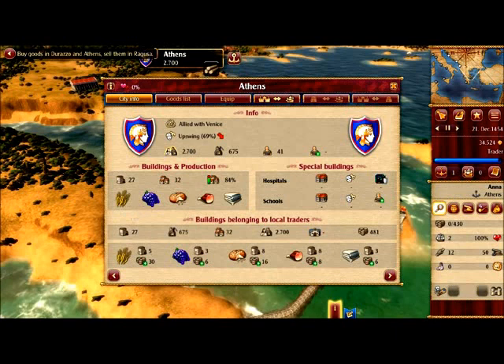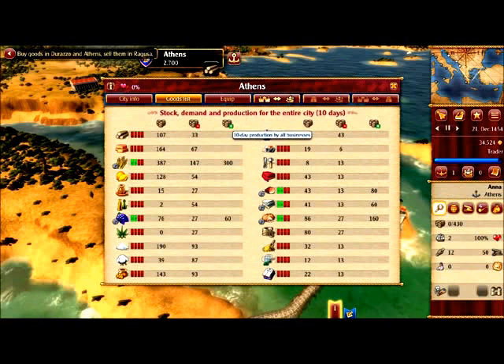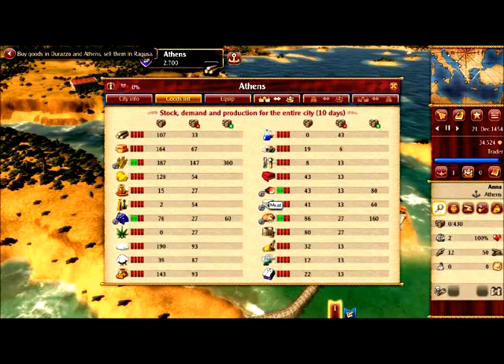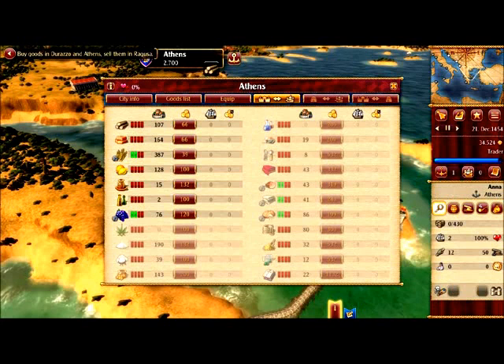First let's look at the city info — what are they producing? They are producing grain, wine, bread, meat, and clove. You can see in the goods list how much they produce in 10 days — 300 grain. No fruits, so we can't take fruits from Athens; I bet they are produced in Durazzo. We can only trade up to wine — the other goods we cannot trade right now.